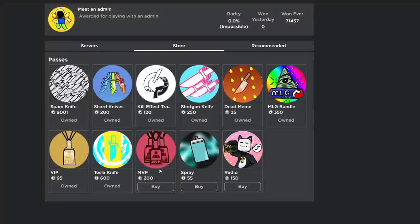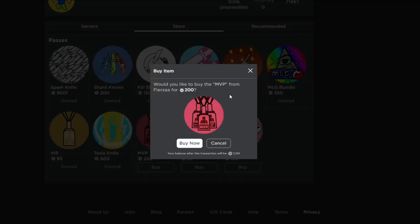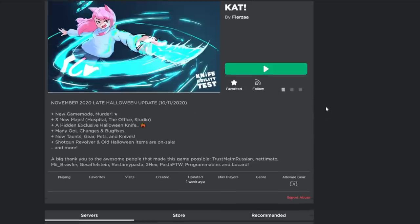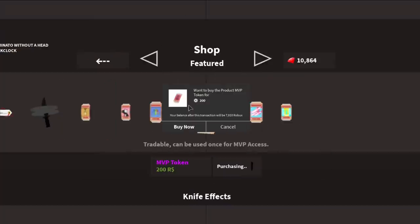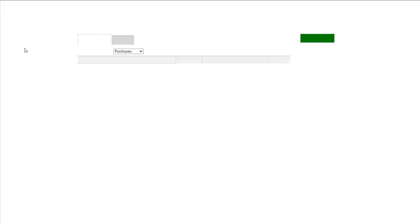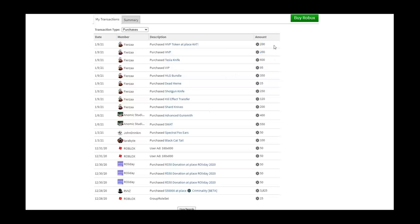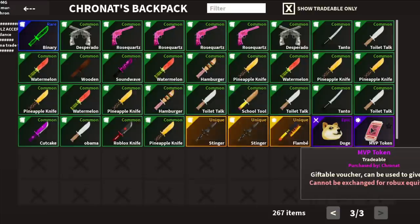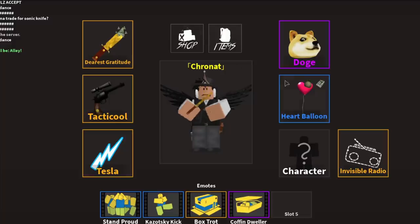The next game pass is MVP — 200 Robux. I spent 295 Robux on VIP and MVP combined. However, after buying it, it still showed me as VIP. I tried to claim MVP and ended up buying it again by accident. I bought MVP twice. I'm an idiot. I already had MVP and didn't realize it — now I have an extra token I'll give to a friend.